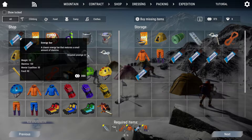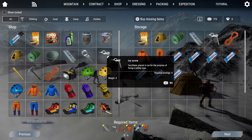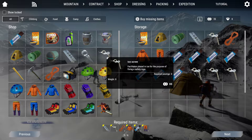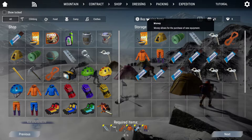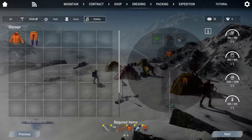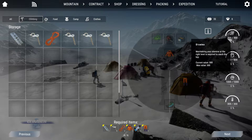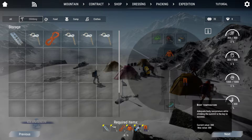Oh no. I need just 7, and 4 ice crews. I got all the items to start, and more. I got stamina - maintaining my stamina at the right level is required to reach the top. And mental condition, food, and body temperature.